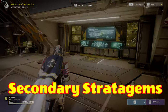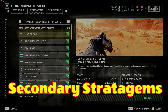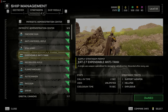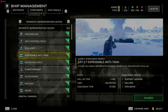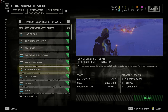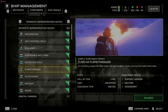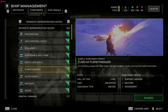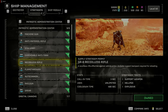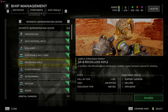Secondary Stratagems. The Expendable Anti-Tank is now a good option for Chargers, Bile Titans, Hulks, and tanks — it drops two expendable launchers so you and a squadmate can hit the same target and take it out quickly. The Flamethrower went from worst to one of the best for crowd control, but beware it will catch you and your teammates on fire. In my previous beginner's guide I pointed out the recoilless rifle and autocannon, especially when team-loading, to be extremely effective against larger targets.